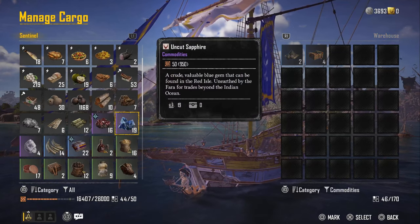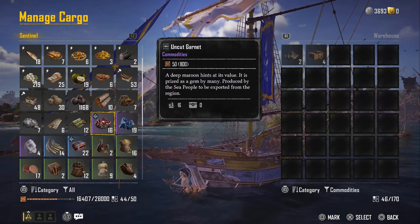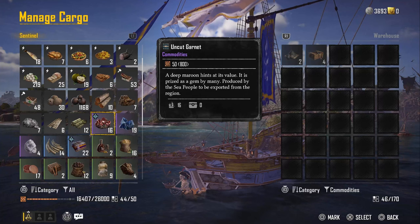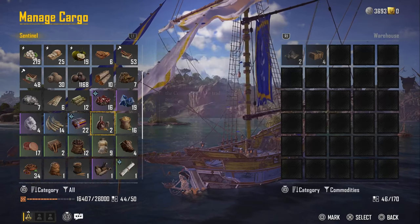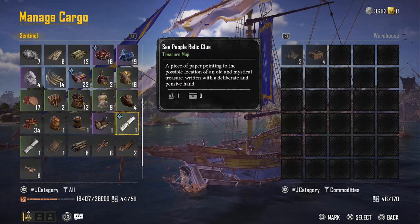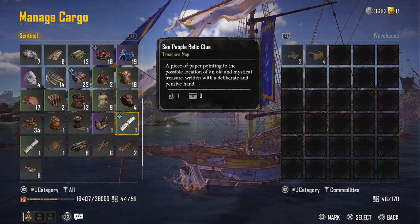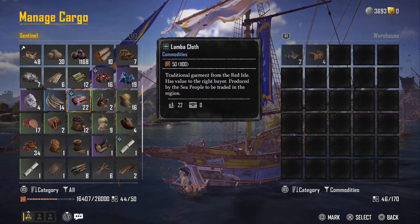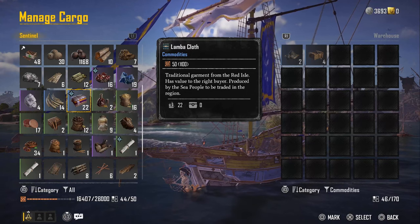Last thing that's incredibly important for me to mention before I go — this video should have been a minute long, but I felt like I needed to explain this. Any commodity or item, really, that has a symbol at the top left — the black and baby blue symbol — that means those commodities, those items, that food, anything — that treasure map is tied to some kind of side mission or main mission. So be mindful when selling or getting rid of said items, because you could potentially get more rewards by completing the quest than you would by just selling the commodity outright.